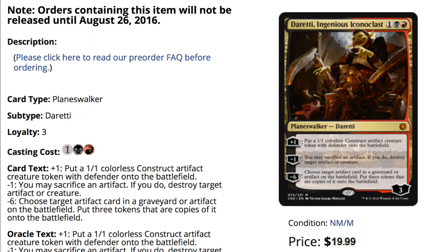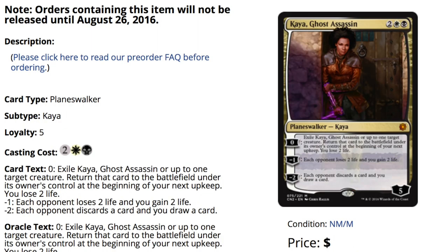For number 10 we have Ingenious Iconoclast — it does a lot of things and I love it. It produces tokens which can block, it can sacrifice tokens, and it has a really awesome ultimate in multiplayer. It seems like a fun card that comes down early enough in a multiplayer or draft format and does enough while protecting itself. Creating tokens is definitely very good for planeswalkers.